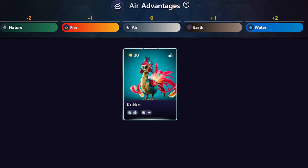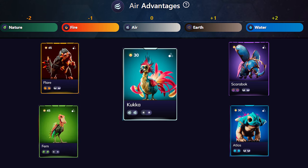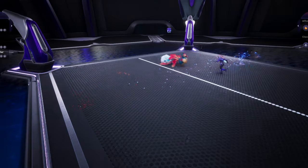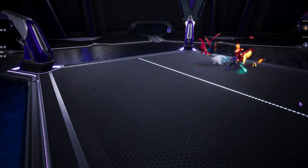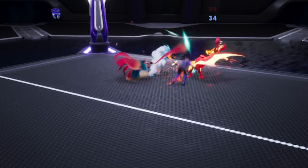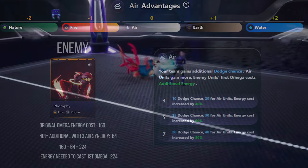Air affinity is strong against earth and water and weak against fire and nature. In terms of synergy bonuses, air affinity grants your team additional dodge chance, with a more significant boost for air units. Dodge chance is the probability that an alluvial will successfully dodge incoming attacks — whether physical or energy — rendering those attacks ineffective and allowing alluvials to stay safer on the battlefield.